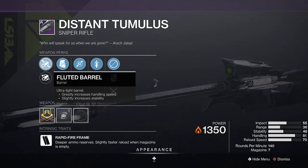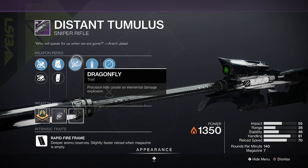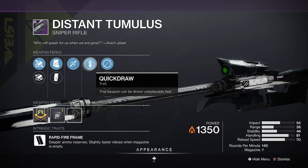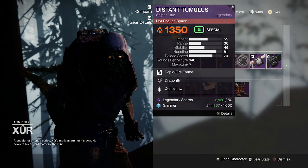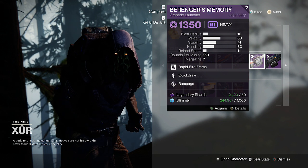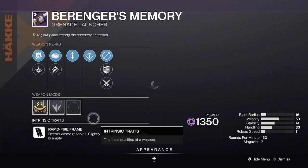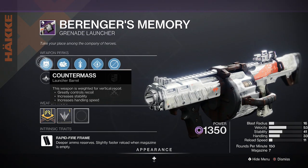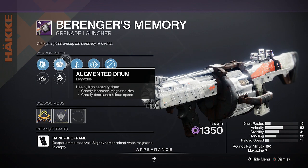Fluid Barrel, Full Bore, Tactical Mag, Extended Mag, Dragonfly, and Quickdraw with a Handling masterwork. If you want this Distant Tumulus, Beringer's Memory had me a little tongue-tied — Counter Mass, Linear Compensator.